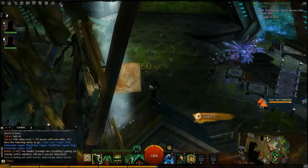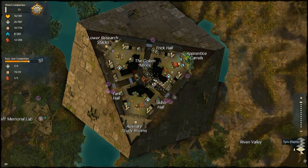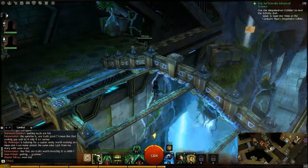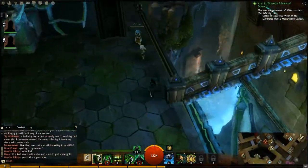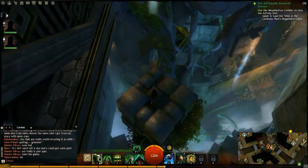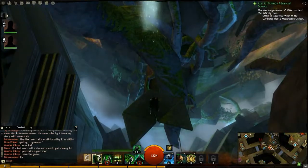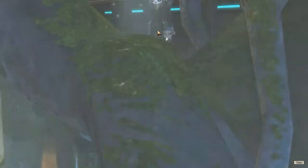Another vista point. Down on the bottom level of Rata Sum on this southeast kind of bridge that goes between the auxiliary study room's corner and the apprentice carrels' corner. You can see from the bridge the vista point. Just come out here along this ledge, jump to the square, to the next point, and you've got it.